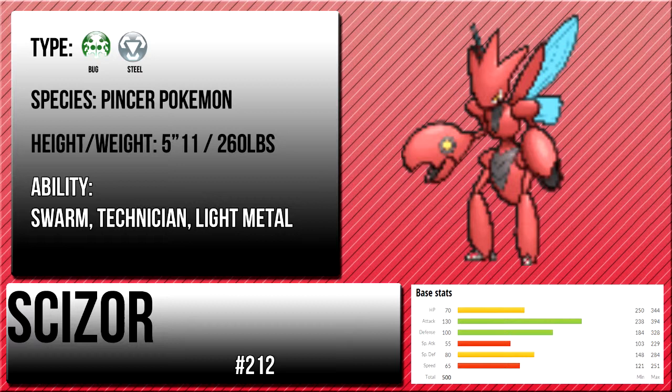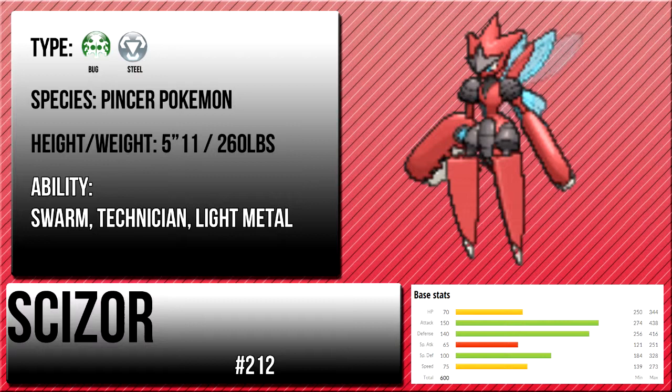Steel and Bug — it's only considered 4 times weak to fire, but besides that, it can hit things so incredibly hard. It hits very hard with Bullet Punch, and it hits Psychic and Dark types hard with U-turn or X-Scissor. It's just an incredibly powerful monster. And then when you include its Mega Evolution, it becomes around 2 times even more strong.